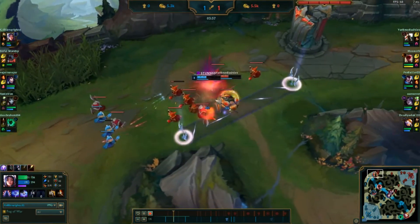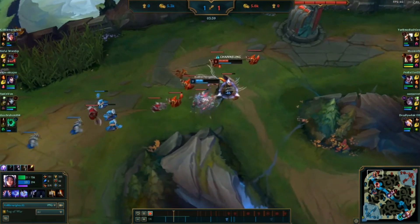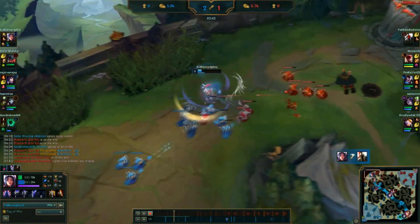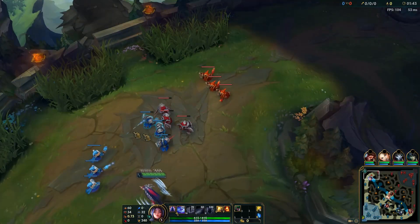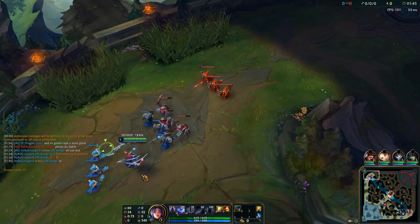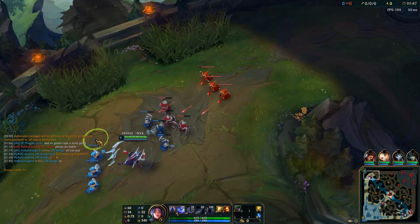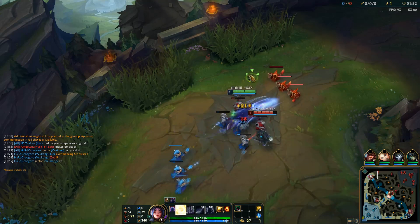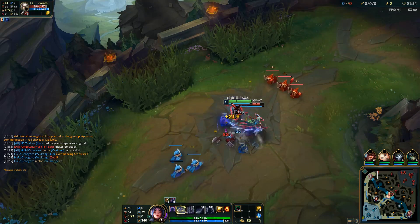We're going to be calling our first tip 'level 1 cheese.' The name explains what it really is — it's level 1 cheese and it works on every single top laner. Basically, what you want to do is Q the first three minions, then apply the last stack of your Q on a champion when your Conqueror is up, then auto attack and move up.